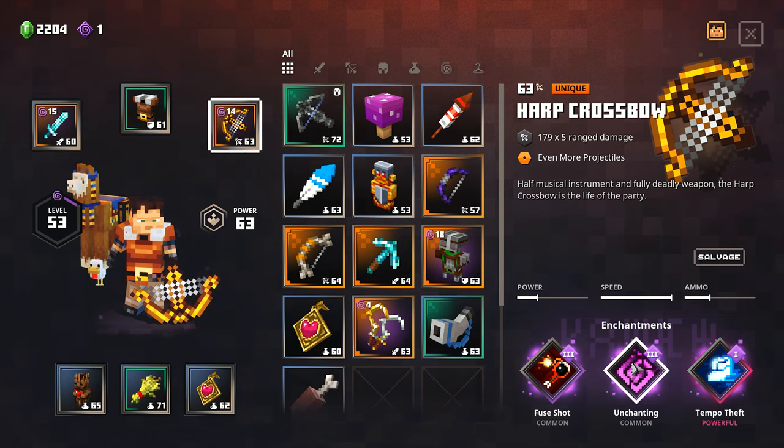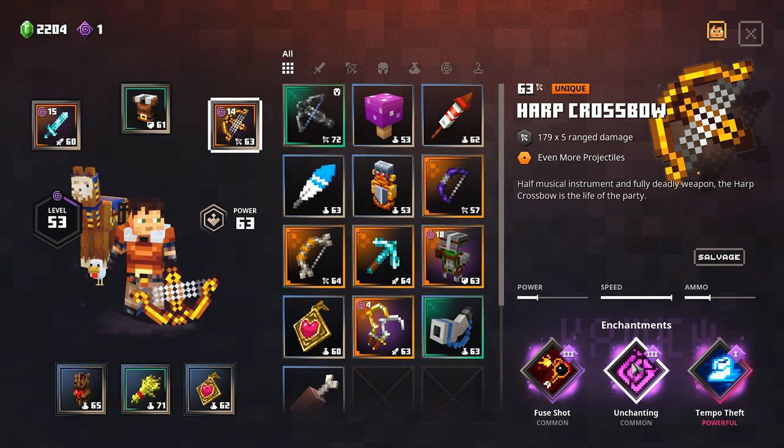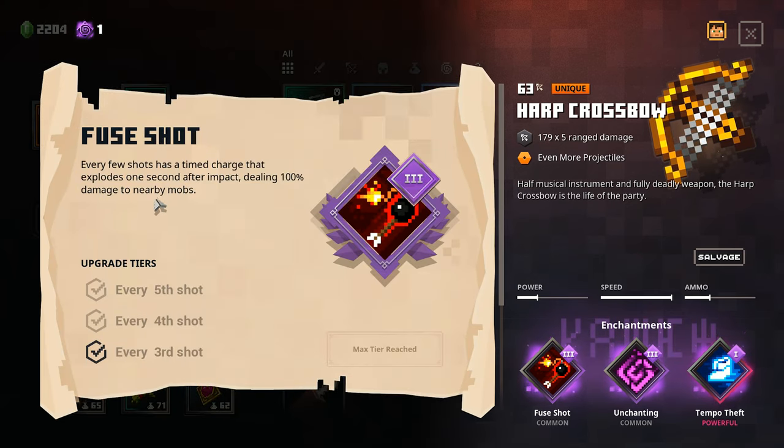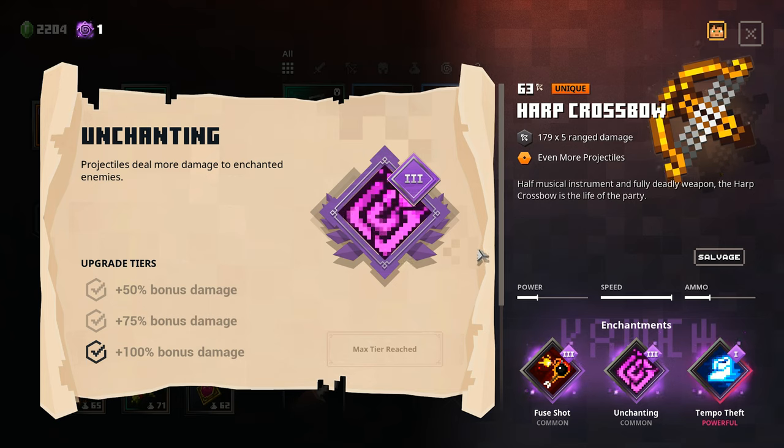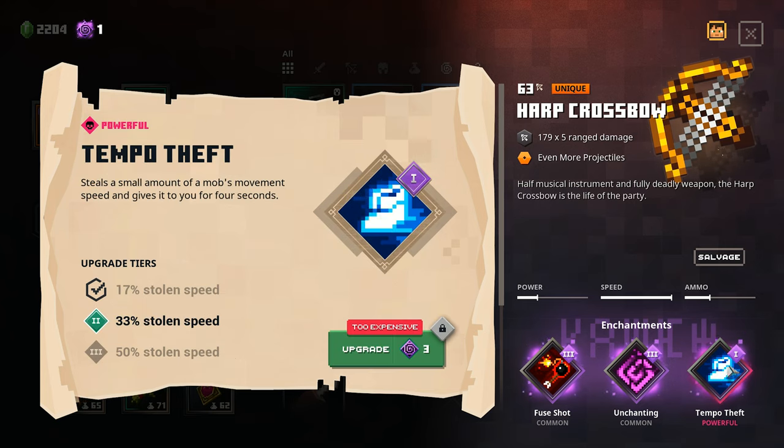For my rolls, which I think honestly are pretty dang good, I have fused shot where every few shots one of them will explode. You fire five arrows with every arrow, so every shot of this is also an explosion. You basically have an explosion crossbow with this on top of having a scatter crossbow. I have enchanting for additional damage against enchanted enemies, which is extremely important at higher levels, and tempo theft to be able to have a little bit more mobility to get out.